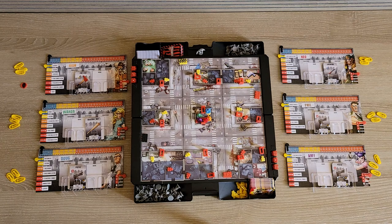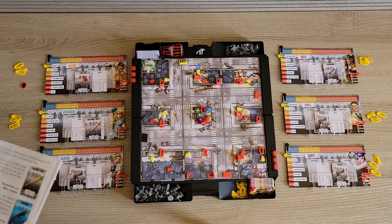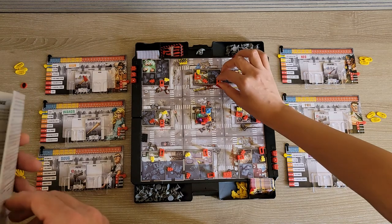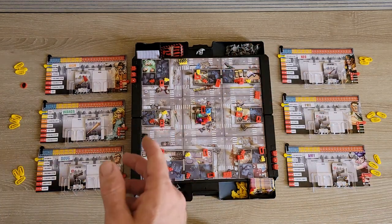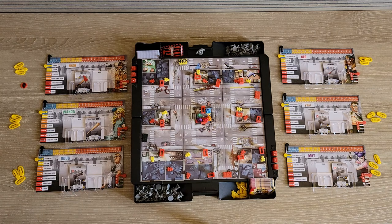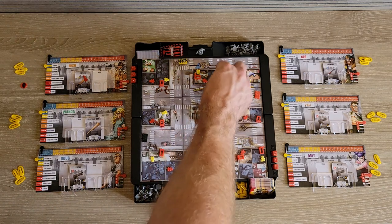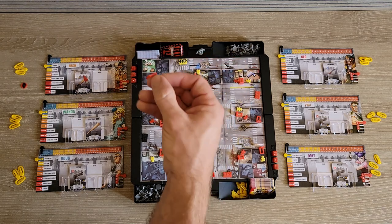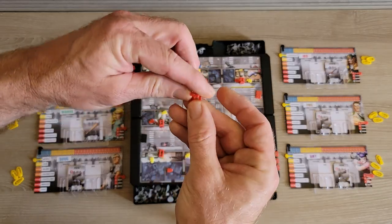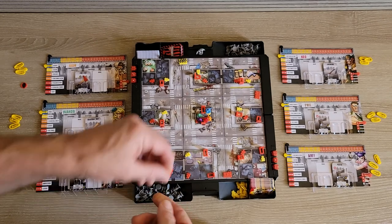Now let's go over doors. Physically, the door token has two states: shut door and open door. You can see on the board the door closed and the door open. You toggle it when a player uses an action to open it.